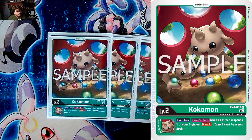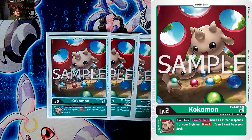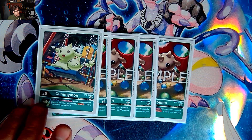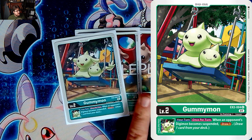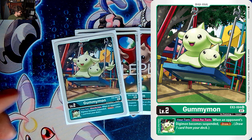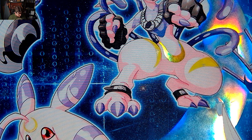First off we have Coco Mom. Coco Mom is basically in here from EX4 — when an effect suspends one of your Digimon, draw a card on your turn. Not bad, pretty solid. And then you can't have one of the twins without the other twin, Gumimon. Gumimon basically says when an opponent's Digimon becomes suspended, draw a card on your turn. We have five draw advantages going with these two.